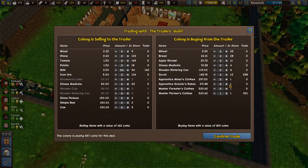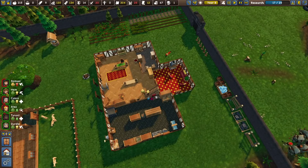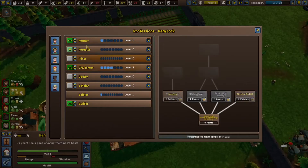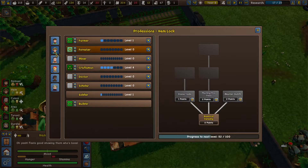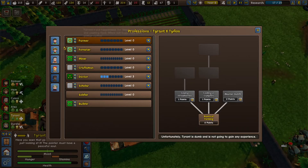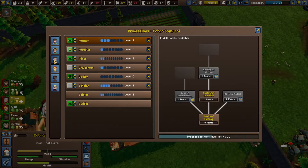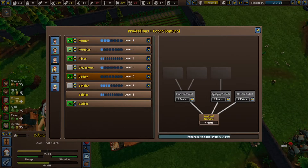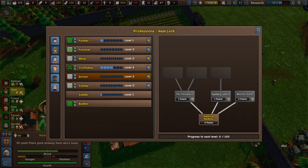Master forester, apprentice scholars - let's just try it. So we have master farming clothes now. Do we have anybody that can actually use that? Hemlock - you a farmer? Getting there but not quite. I think Tyrant might be up to snuff. No. Dirtle certainly is. Cobra - but she's got other clothes on.